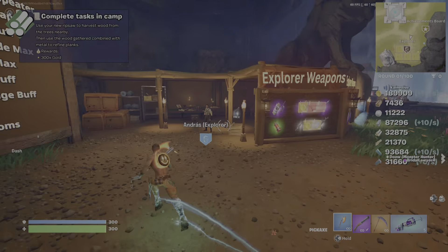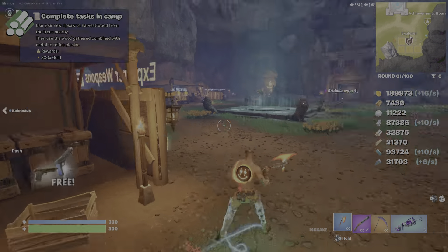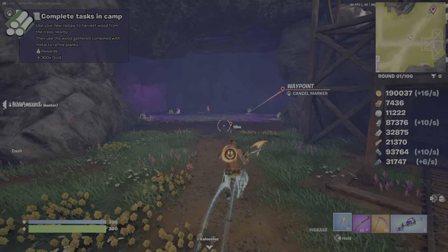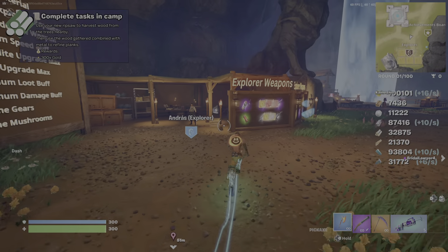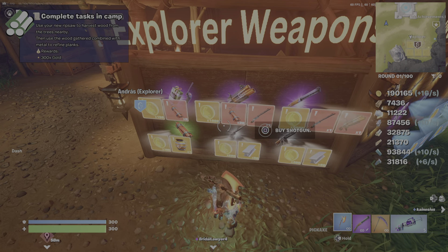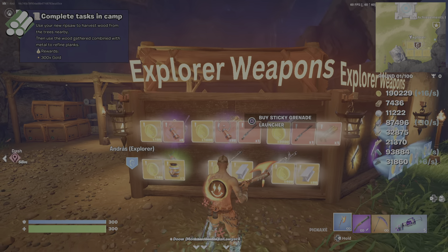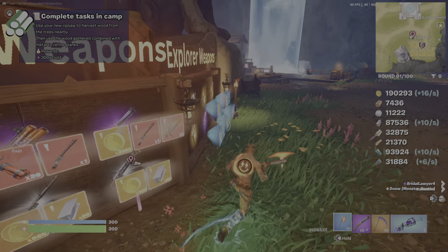Okay, so here's the breakdown: you start out, you buy from or talk to this NPC. Kill zombies over here as much as possible. Then you want to try and buy that, and then buy this. Once you've got this top gun here, you're pretty much styling. That's good — or even this AK is decent.